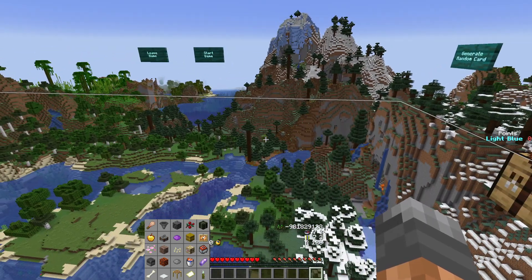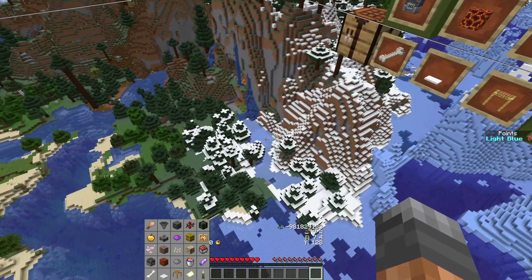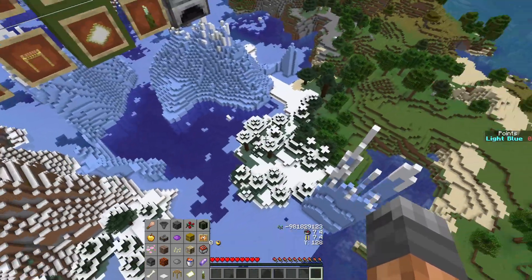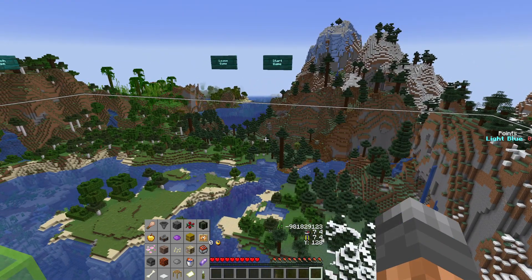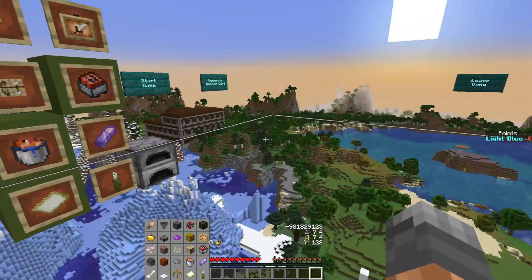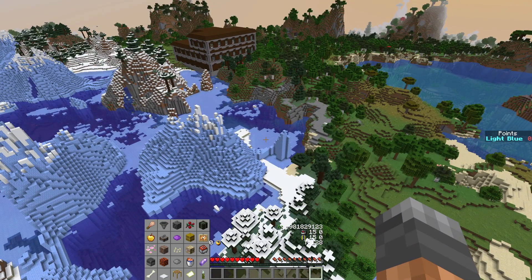There's an azalea right there — there's a lush cave exposed but we don't need that. Good start though. There are berries over there, so that's nice. We'll probably have to go that way for the berries, get the cows for the item frame, and keep going since there's bamboo there too. The mansion doesn't have great value — I like going to mansions but what do we get there? Maybe the redstone? Doesn't seem worth it.